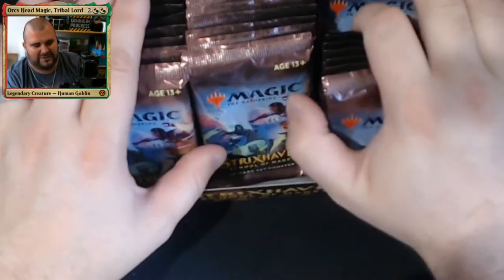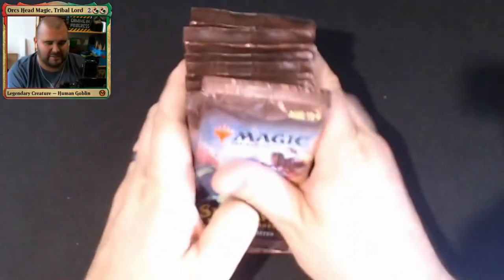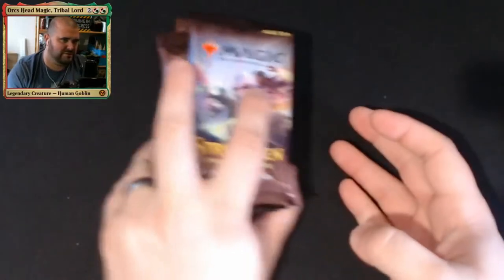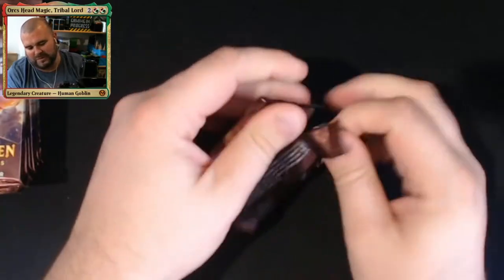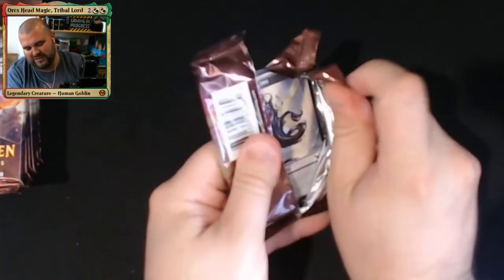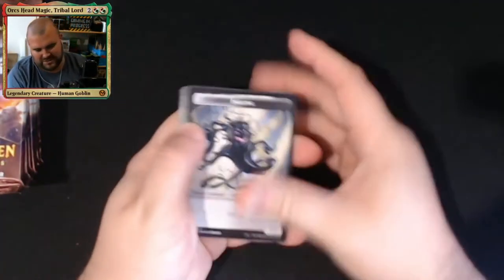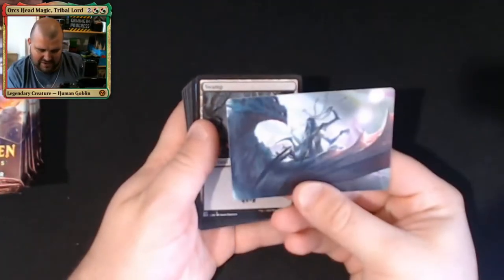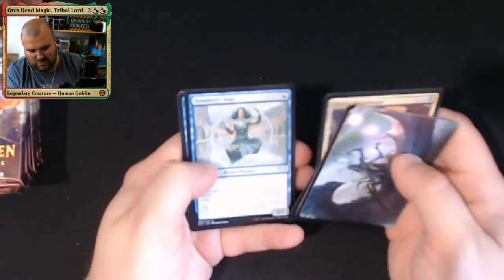We'll start with the right-hand side and then go right, left, then middle, to see which side has the better stats. We'll open the packets and just keep them off to the side. I'm not sure how they're arranged — tokens on the back, artwork is the Drain Dean, the Specter of the Fens artwork. We'll just get through the normal commons and uncommons.